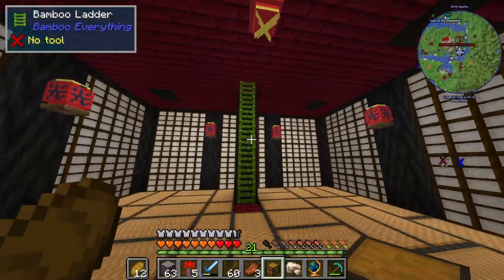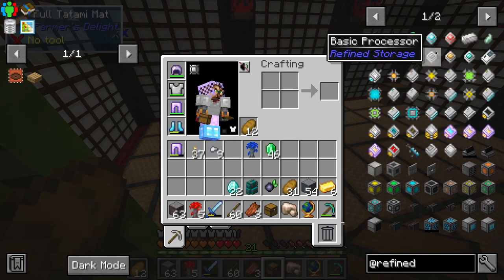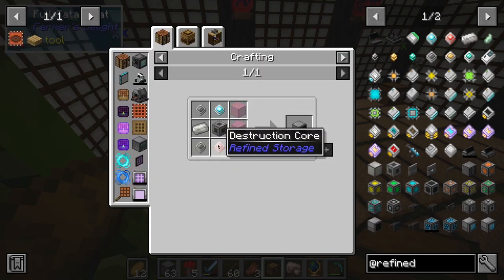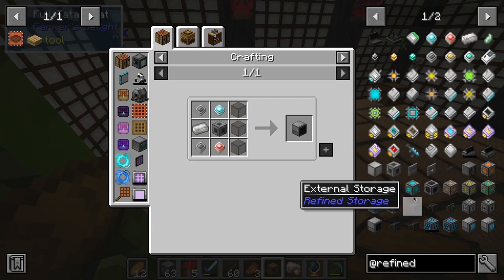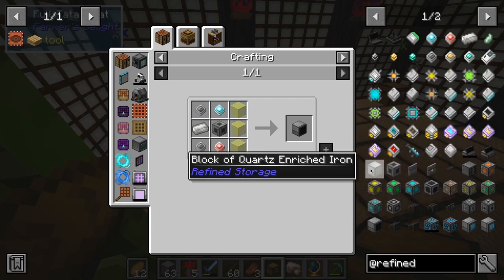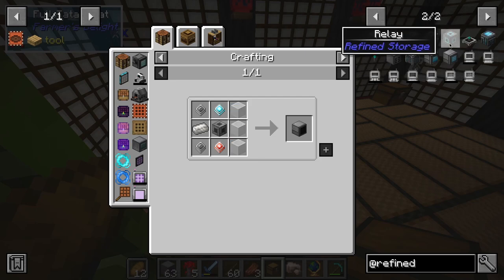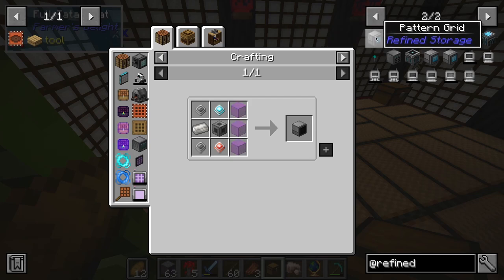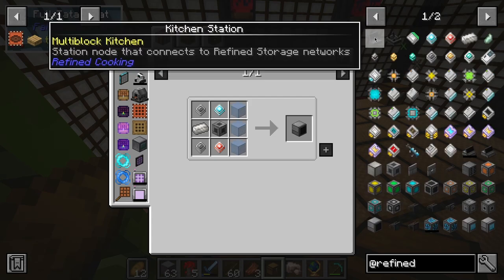From finding out about sophisticated storage, I found out about refined storage. There's a bunch of stuff — storage monitors which require processors, disk drives, cables, covers, wireless grid, security manager, detector, relay, network transmitter, network receiver, fluid grid, pattern grid, wireless transmitter — all this stuff. There's even a kitchen station.